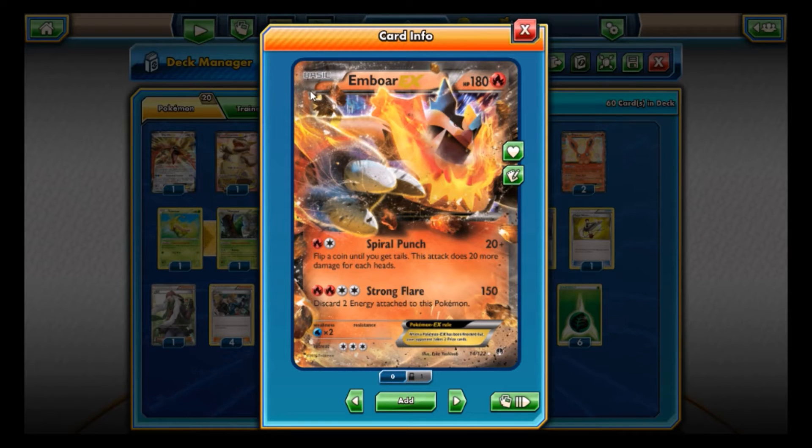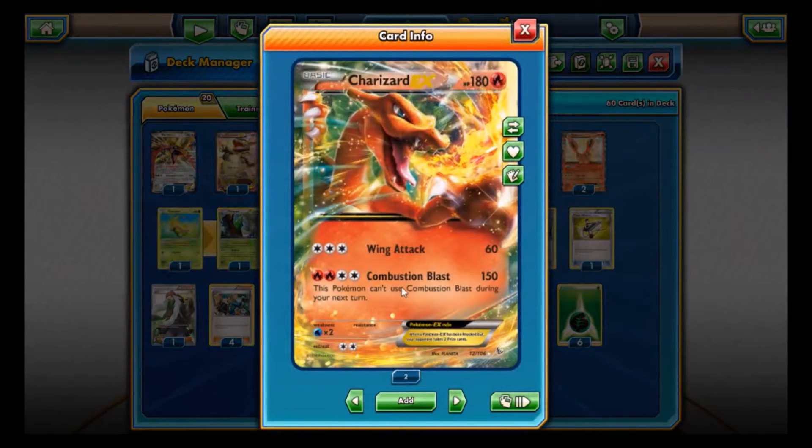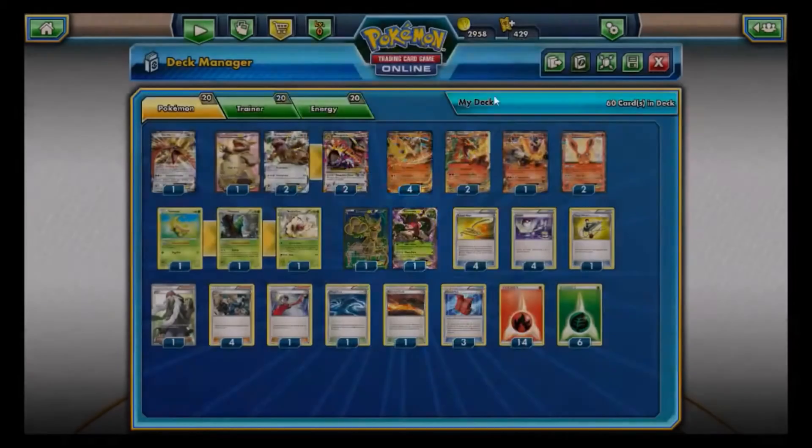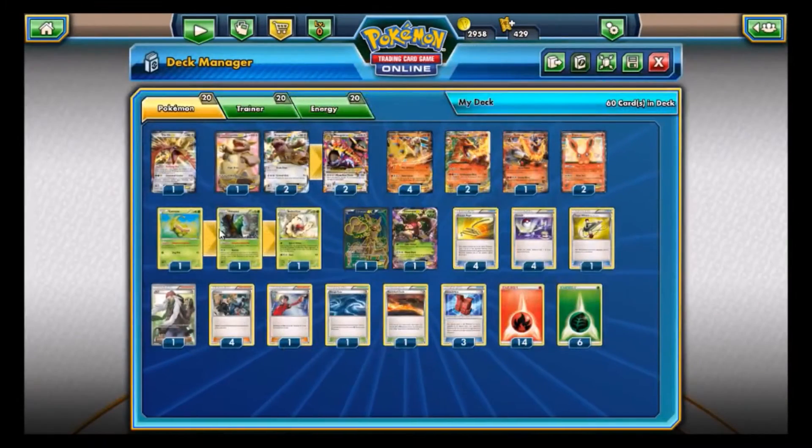Emboar is pretty much just a watered-down Charizard in my honest opinion. Spiral Punch — flip a coin until you get tails, does 20 more damage for each heads, with a base of 20. Strong Flare does 150 but you discard two energy. Charizard is better overall because you have a 60 base attack to fall back on. Flareon is a really good card if we had Blacksmith — before you attack you may move a fire energy from one of your Pokemon to Flareon, and then Blaze Ball: 50 plus 20 more for each fire energy, very similar to Keldeo EX's attack.